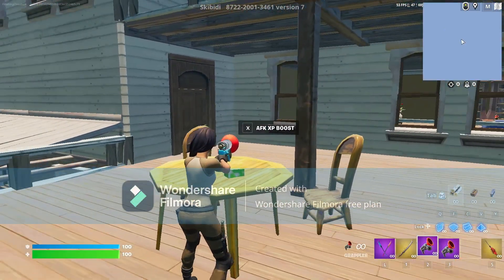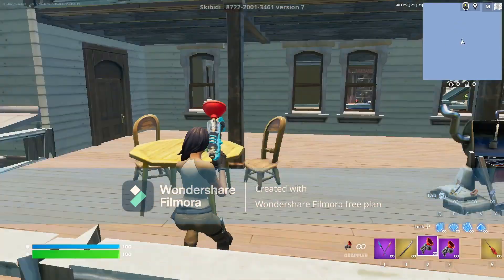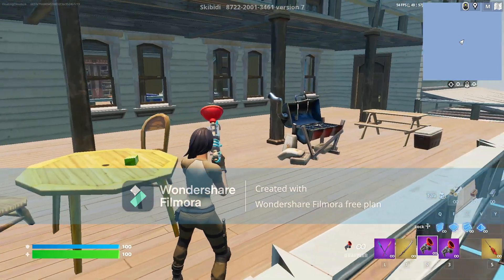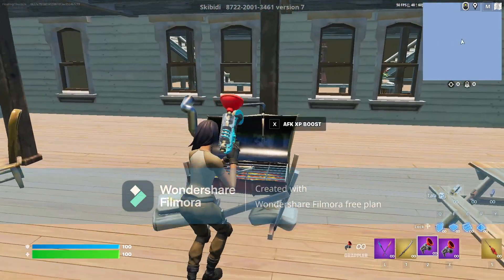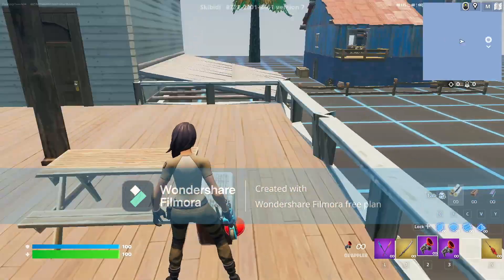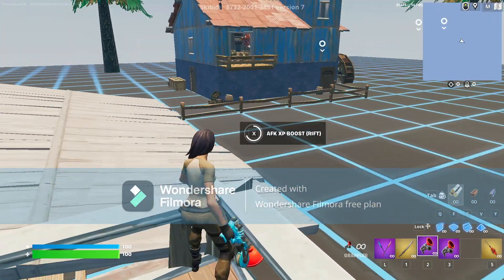This is the AFK XP boost. None of these will reset you back down or disappear, so just go ahead and click that one. Then the next one's on this barbecue, and then this one's on this picnic table. Go over to this corner and it's going to rift you to this room.